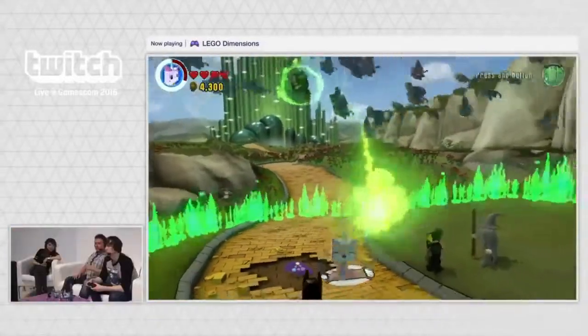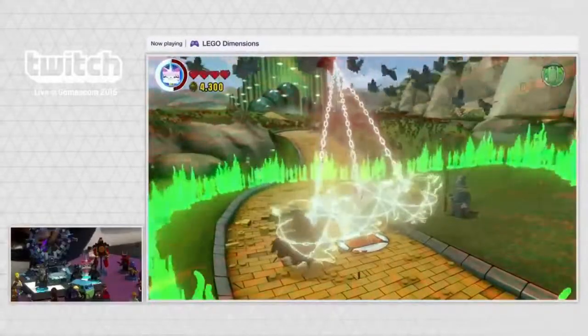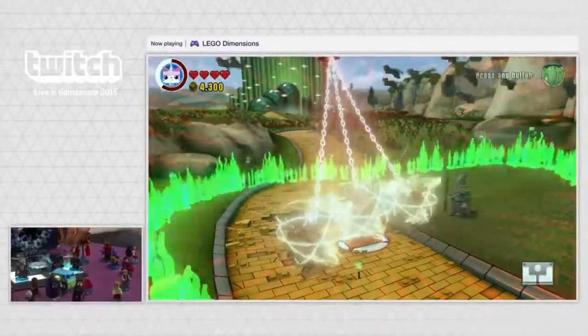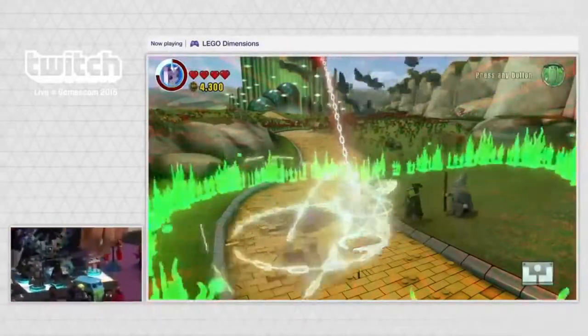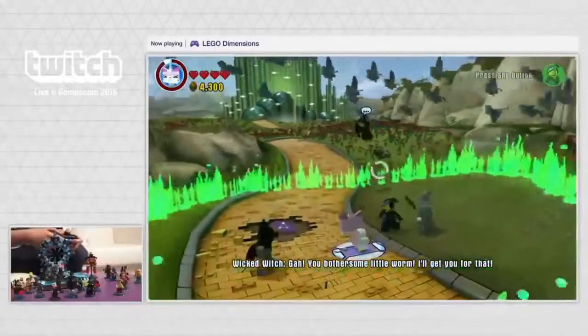Unicorn has been taking out the flying monkeys pretty well, but the Wicked Witch is casting a chain link spell on us, so we can't move — there's no input into the controller that helps. So we have to move our character from one side of the portal over to the other. This is so crazy — I have never seen this before.